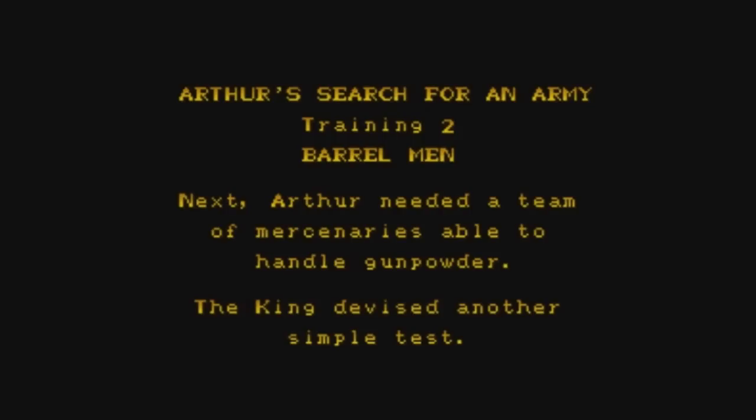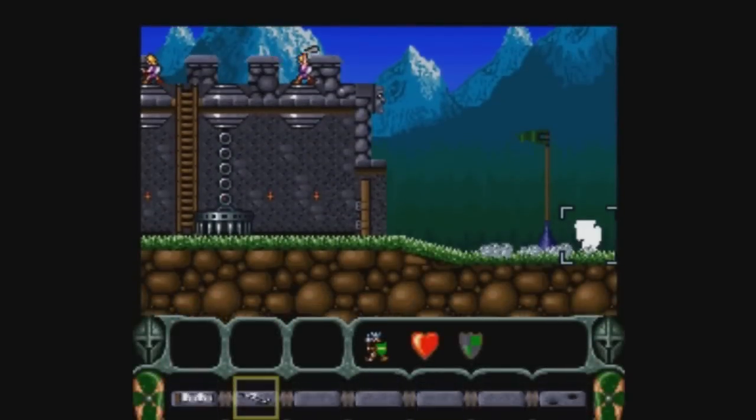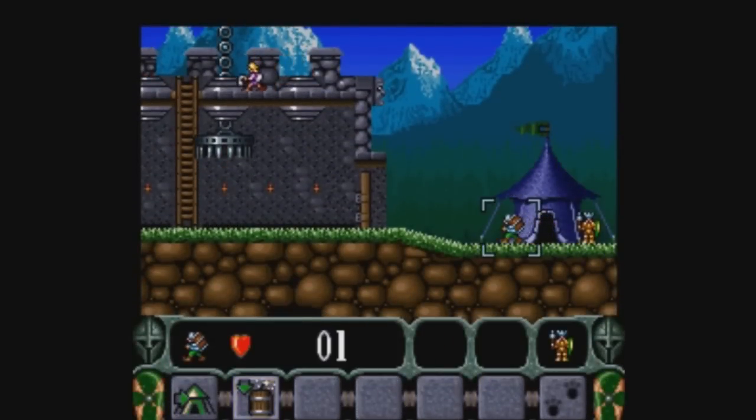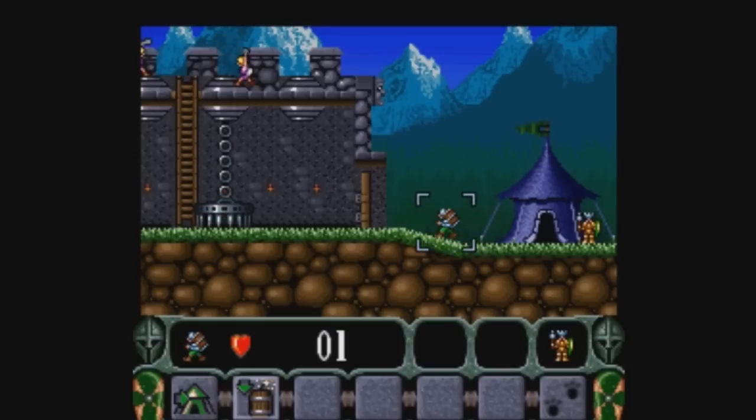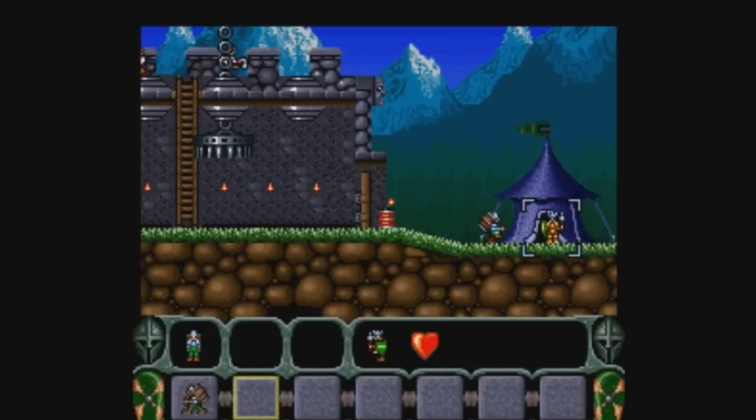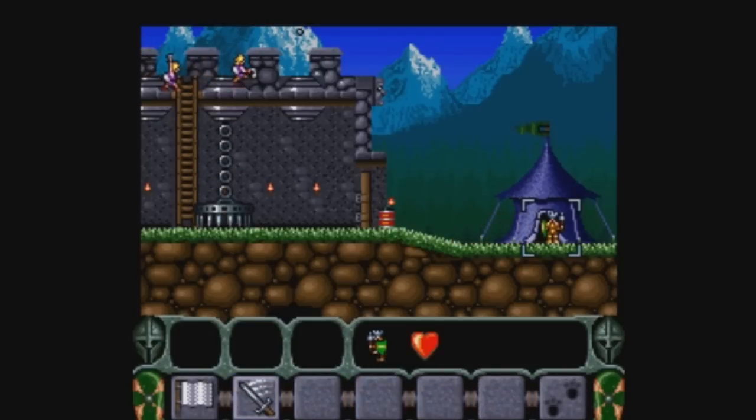Training two: barrel men. Arthur needed a team of mercenaries able to handle gunpowder. That's funny — I never heard about that when reading about King Arthur. Apparently, in order to get the sword out of the stone, Arthur blew up the stone. Barrel men are useful for a number of different things — they're useful to disarm certain traps. By the way, Arthur can get hit by those slingers up at the top, so it's a little bit dangerous.